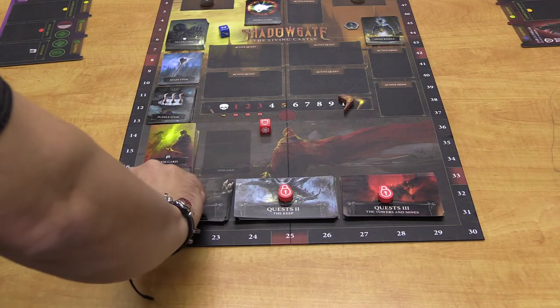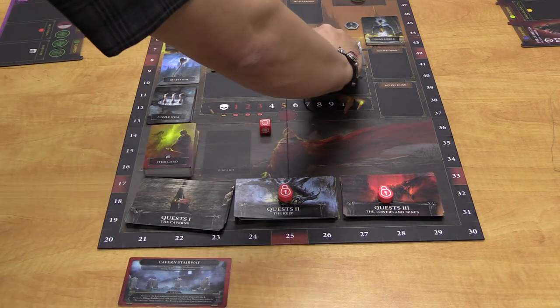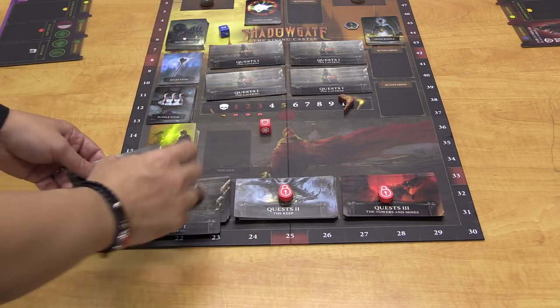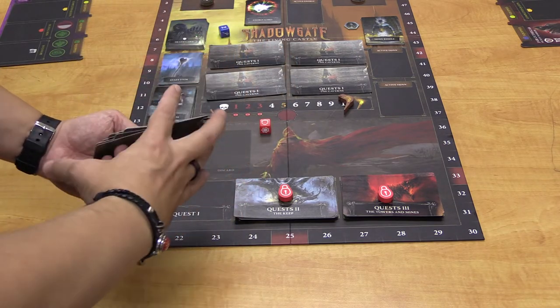Set aside the Cavern Stairwell event from the first quest stack. Shuffle the stack and play the top four cards on the active quest spots. Then shuffle the Cavern Stairwell event with the rest of the Quest 1 cards and place them on their space.